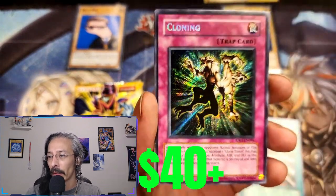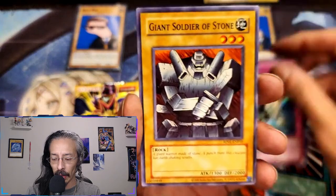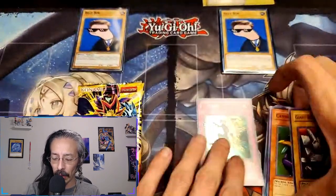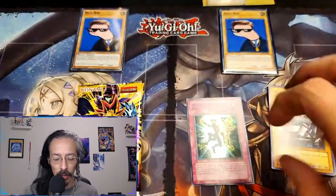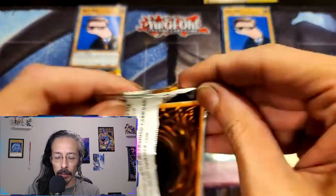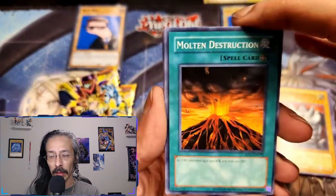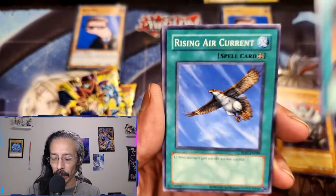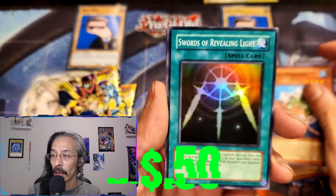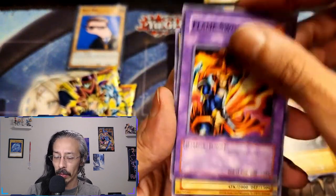A secret rare right off the bat! Retro Pack is definitely coming out swinging. Would have been really nice if that was... alright, Thunder Dragon's always good. Thunder Dragon, Upstart Goblin - always two you want to see in your packs. But you know, would be nice to get one of the Beakers that I'm missing, or a Saber, Harpy Lady - I don't believe I have a Blue Eyes yet. And a beautiful Swords of Revealing Light - not too bad so far.